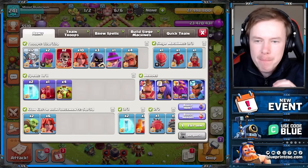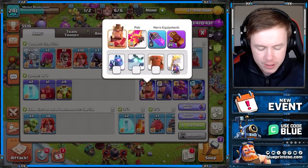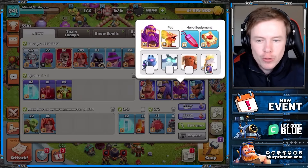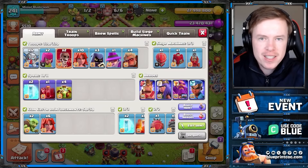Here is the army we're coming in with today: mechas, valks, and druids with quad overgrowth. Here is the hero equipment as well. In the past we've done this army with five overgrowth because we are not bringing the eternal tome, but the mechas are so quick that you do not need the fifth overgrowth at all. So we're bringing a couple of extra freeze spells. Six valks in the CC.